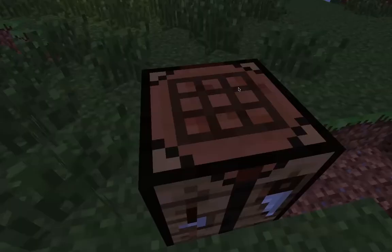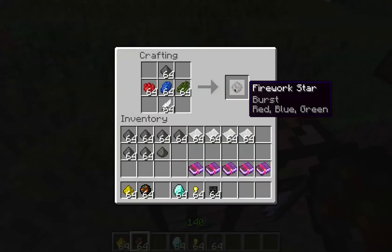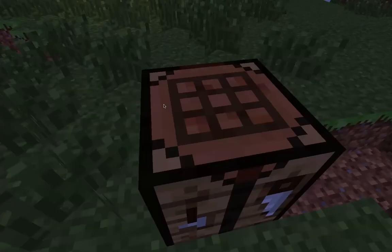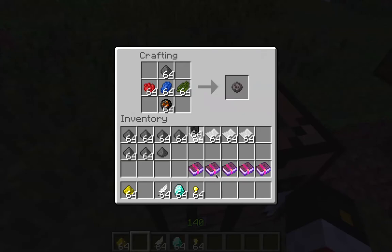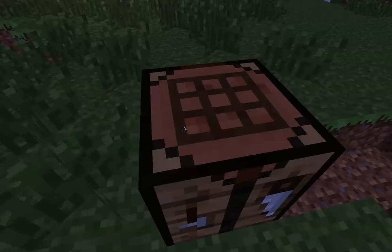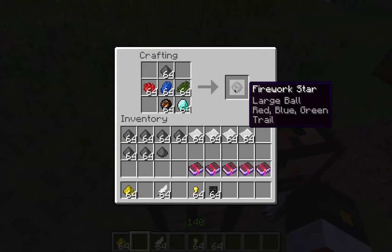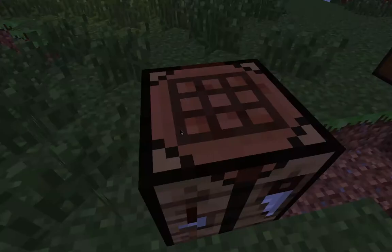Here's where you get special. You could have a feather to make it burst — this makes it like a gigantic bubble; I love the feather. A fire charge is going to make it large — these things make it gigantic. However, you can't have it with many things like the skulls or the gold nuggets. Oh, you can have it with diamonds — the diamonds make it trail off, and that's really amazing.